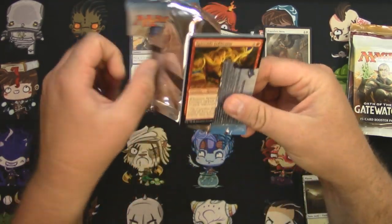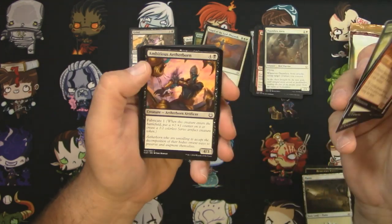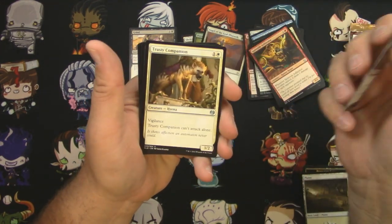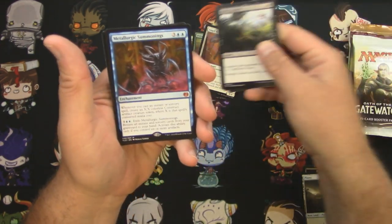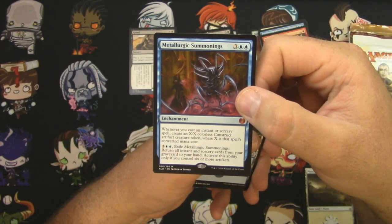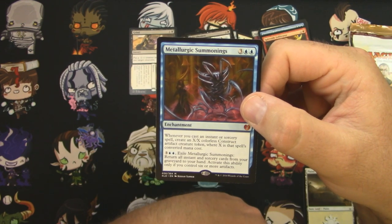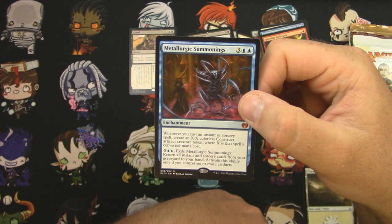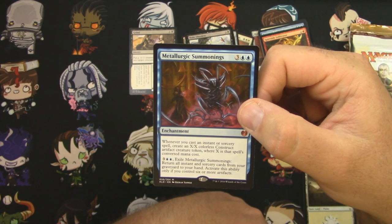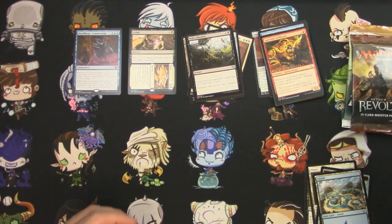If we don't get a lottery card, it'd be nice to get a nice mythic or something at least. I won't read every common but I'm gonna look at them. Foundry Screecher, Hunt the Weak, Make Obsolete, Trusty Companion, Whirler Maker — and Metallurgic Summonings! There's a mythic. It's three and two blue, an enchantment: whenever you cast an instant or sorcery spell, create an X/X colorless construct artifact creature token where X is that spell's converted mana cost. You can also pay five and exile this to return all instant and sorcery cards from your graveyard to your hand, but only if you control six or more artifacts. Maybe that'll fit into the new Urza deck from Modern Horizons.